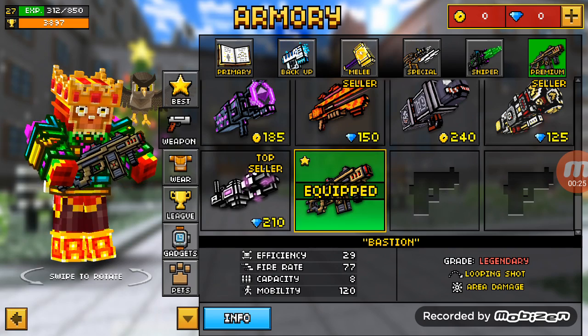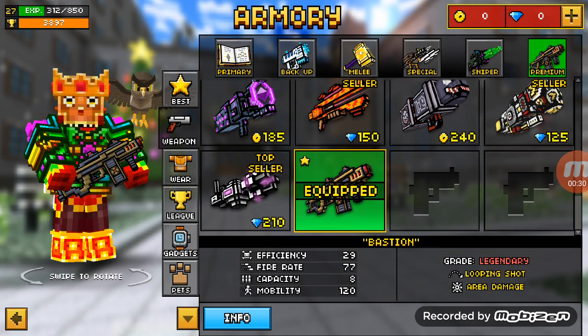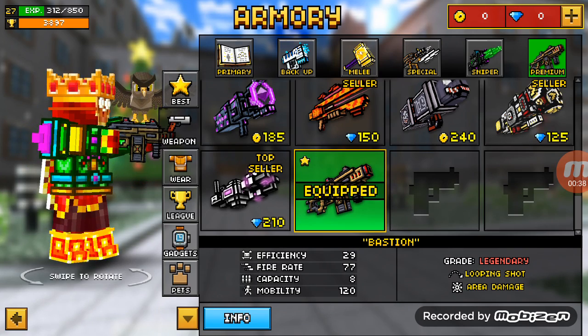When we look at the stats, we can already tell that the weapon is very good. This weapon has one stat that shines above the others and that is its efficiency, and that has been set to 29.